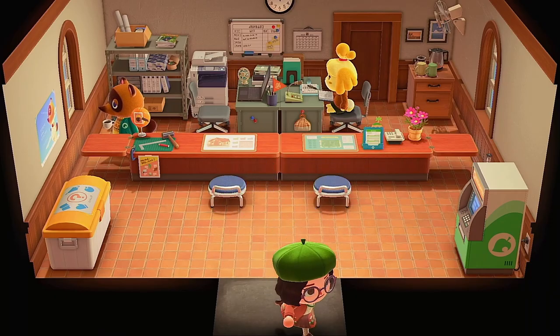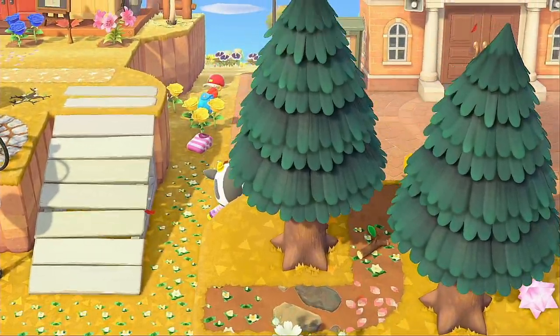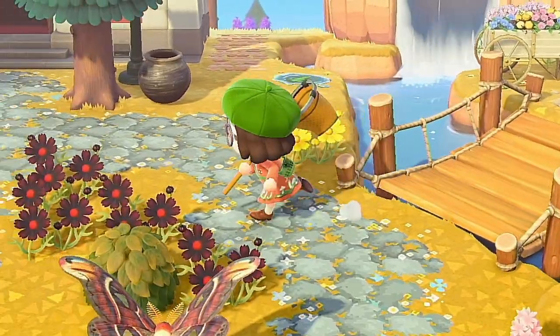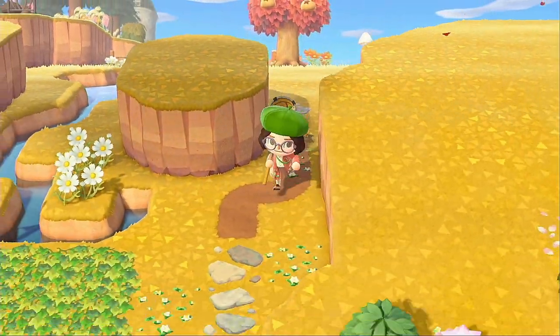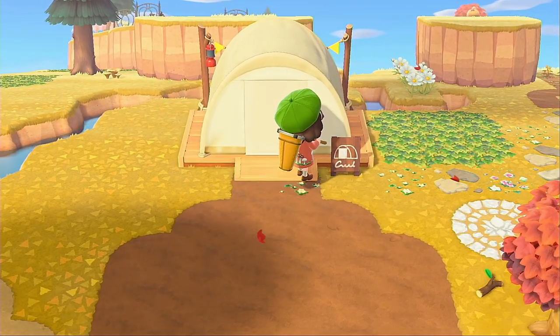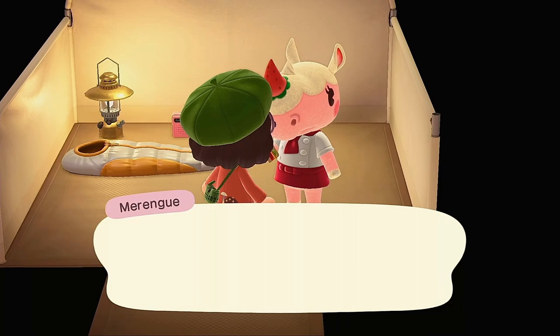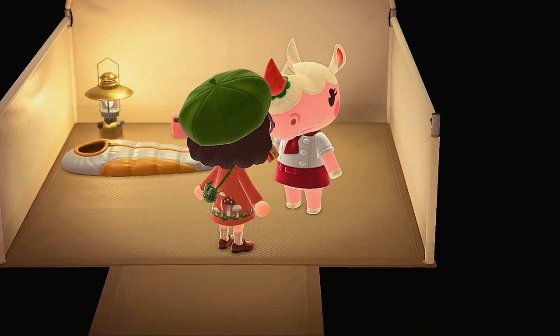First try on the amiibo — I'm the best at Animal Crossing! The campsite is the one part that makes the least sense to me. Everything else in the game has a wait time, but the campsite is the only thing where an animal from far away is instantly teleported here. It makes more sense to wait a day after inviting them. I'm not gonna question it.